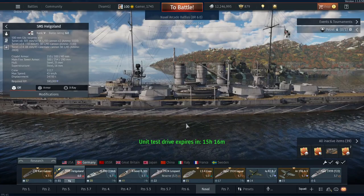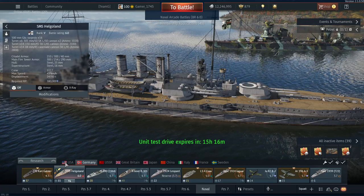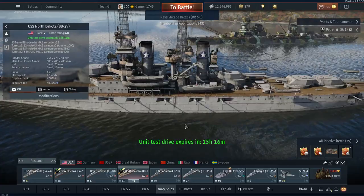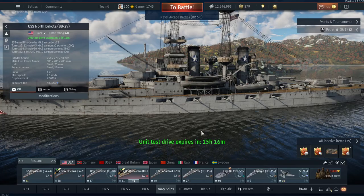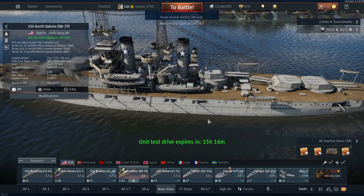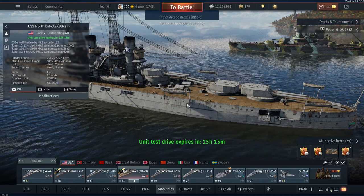Unlike the Helgoland, where at minimum two turrets cannot be targeting the same vessel — since you don't have independent targeting of main gun batteries — the North Dakota can bring all 10 main guns to bear in a broadside. It also has 14 five-inch guns in casemates around the vessel to help keep away smaller ships, and a couple of three-inch guns set up as some sort of anti-aircraft or anti-motor torpedo boat defense.